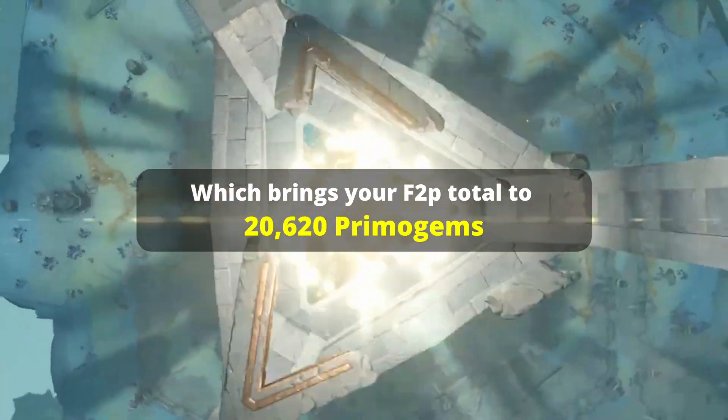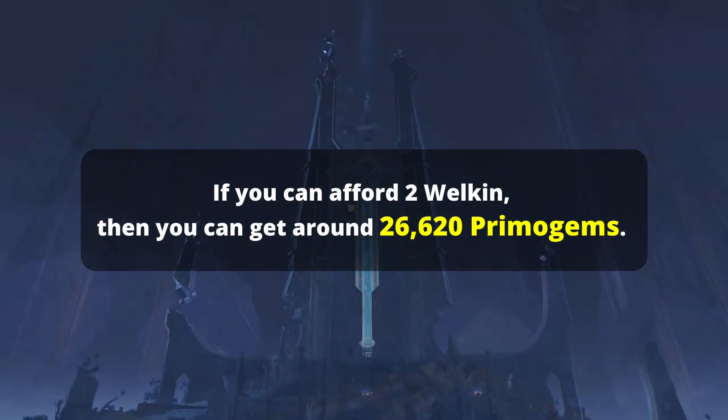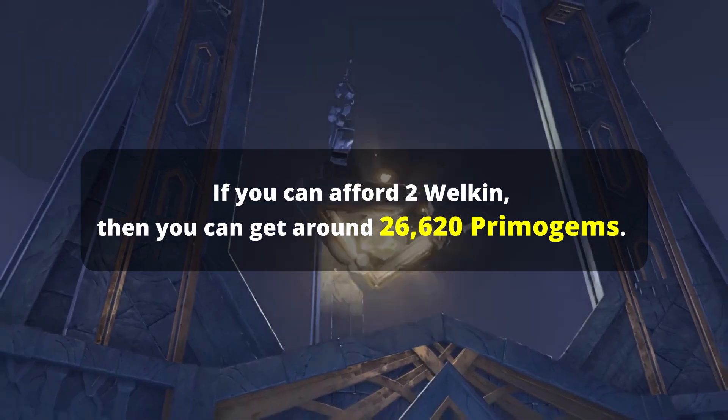Which brings your F2P total to 20,620. If you can afford 2 Welkin, then you can get around 26,620 Primogems.